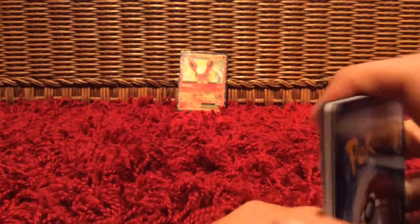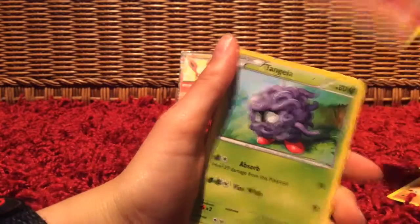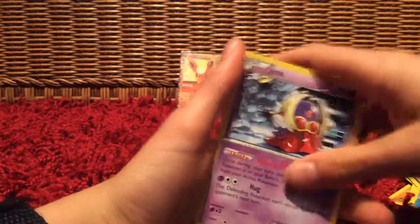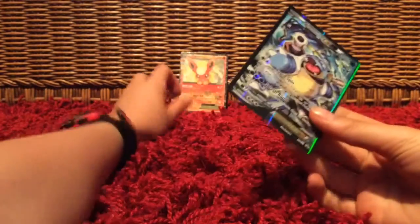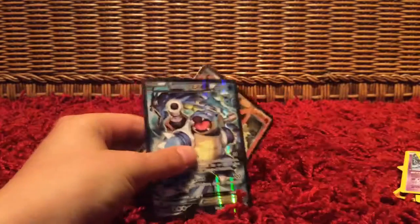Come on Blastoise, give me the goods! Okay, we have Shauna, Energy Switch, Fire Energy, Tangela, Zubat, Geodude, Cloyster, another Swirlix, Jynx, and Espeon. So we got pretty good pulls overall — we got Blastoise of course and also the Flareon EX. That's the end of this video, I hope you guys enjoyed — bye bye!